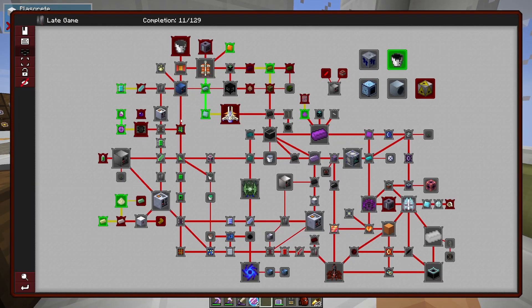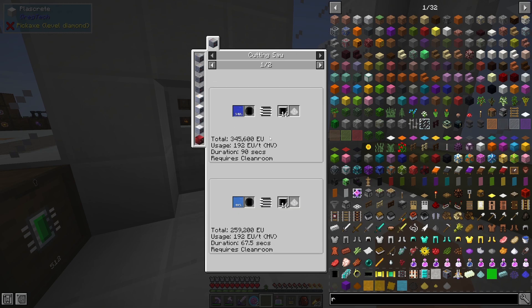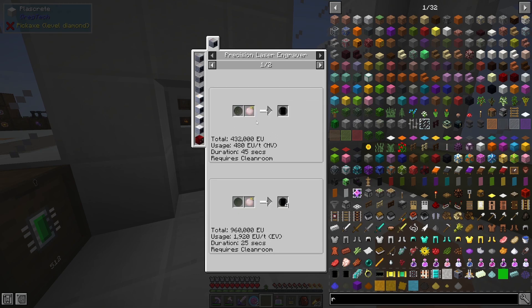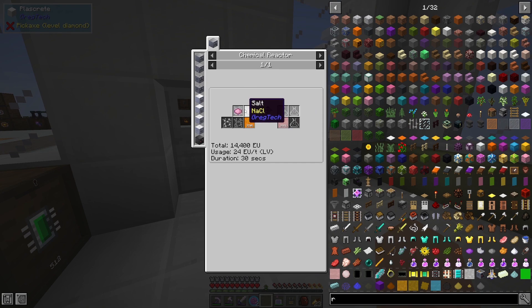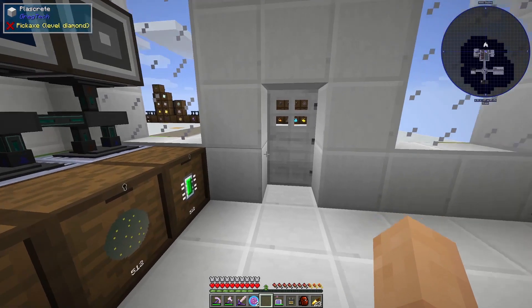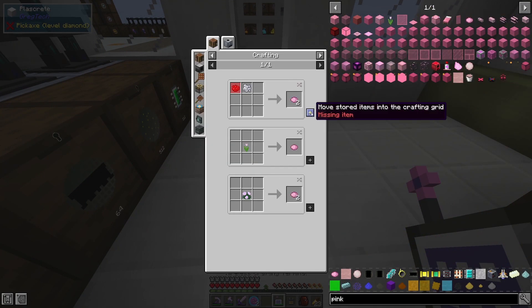Now from there I think we get our nano supercomputers. Nano supercomputers are basically the same thing but a little bit more — we get the diodes, tungsten steel wire, and lumium fine wire. So a couple of items here that I do not have, and the NOR logic gate which I do not have either, which requires a pink lens. I need pink dye — how do I get pink dye again? It's red and white.